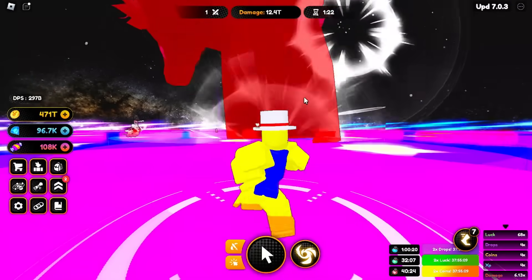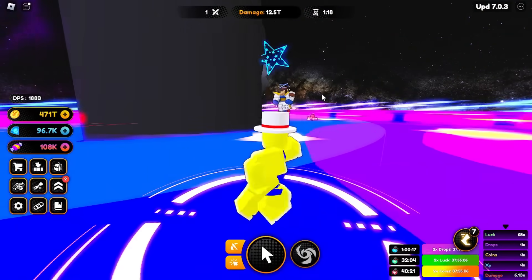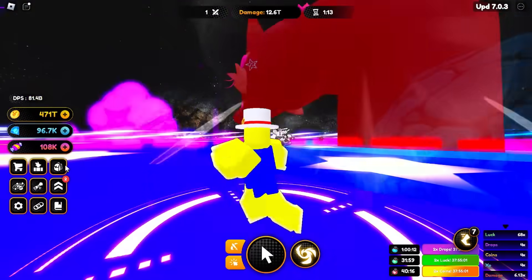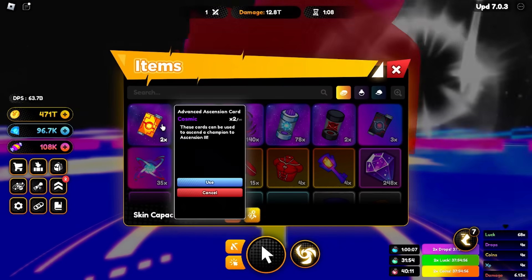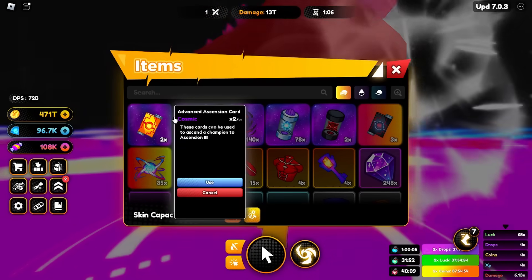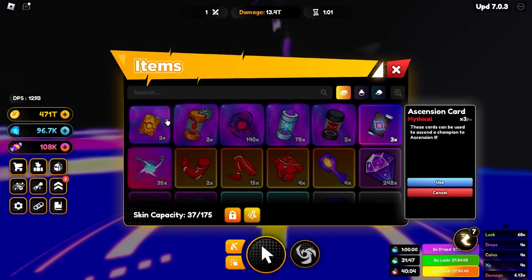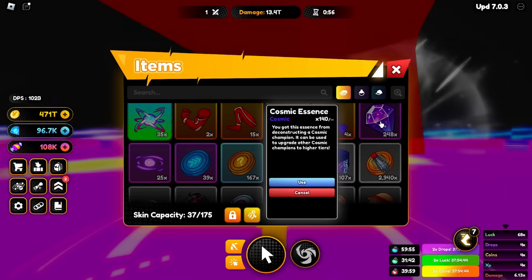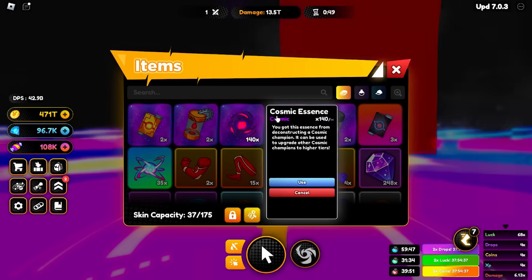If you're pay-to-win or have at least a couple of game passes, you'll probably be able to unlock Ascension 3. You're going to need ascension cards, which drop from doing the Star Challenge — you can only do it twice a day. The more damage you deal, the better chance you have of getting these cards. This is the card for Ascension 2, and this is for Ascension 3. You can also get those crystals — I don't know what they're used for, probably a new currency in the future.